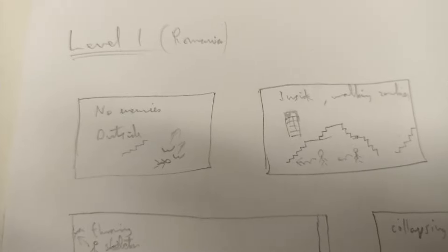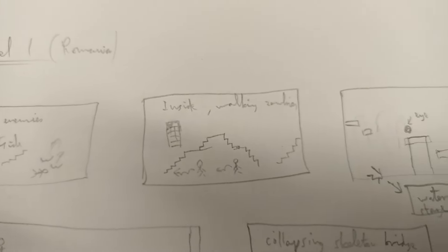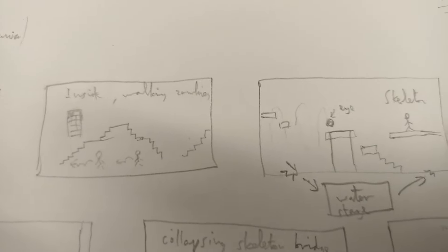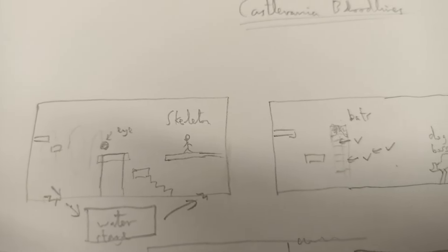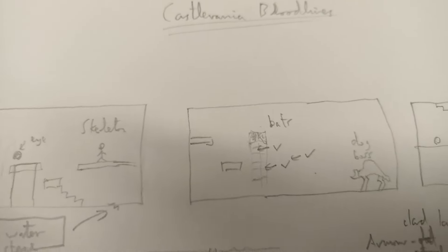To finish off the video I want to talk a little about the game design. For those of you who have followed this project since the very beginning, you'll know that very early on I decided to make this Mega Drive version of Castlevania Symphony of the Night a more linear action platformer, 16-bit style Castlevania. That means a lot of the level design elements and enemy placements need to change.